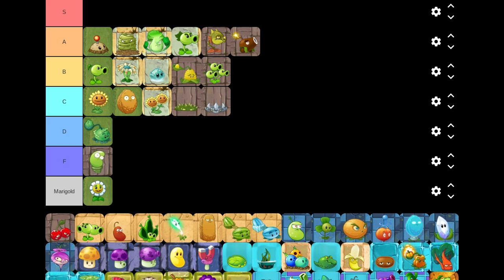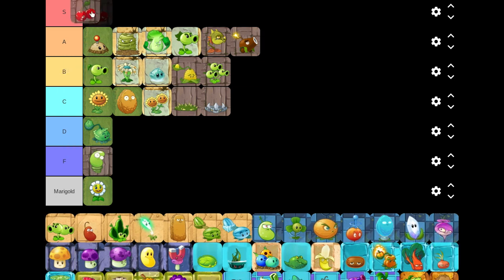Next we've got Cherry Bomb - easy S tier! It's one of the best explosive plants, costing just 150 sun, and it'll just do a lot of damage. Keep leveling it up and it kills a ton of zombies. It's a three-by-three radius explosion - it is OP. If you have it at a specific level it starts to cool down less, and if you have an Imitater you can just chain explosions. We both agree it's an easy S tier.